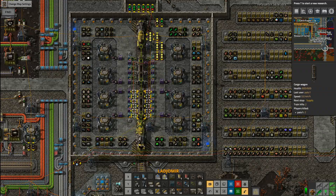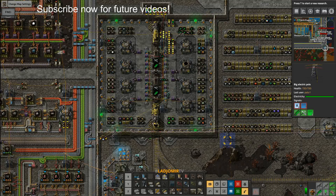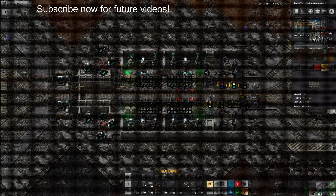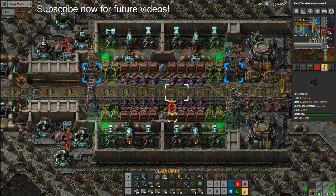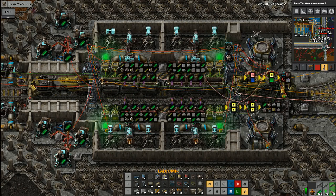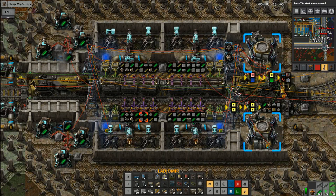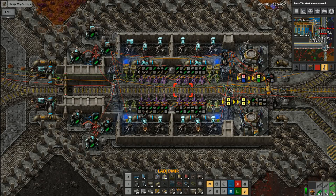Let me present the ultimate solution to you. What you see here is the supply hub. Every construction can be found around the train. Right now an outpost has requested ammo and repair packs, which you can see on the right panel. When the train has all the items needed it will depart and visit the requesting outpost. Once the train arrives, the purple inserters will grab all items requested by the outpost. Additionally, any junk items from the outpost will be loaded into the train and brought back to the supply hub. I also put these four lights to indicate if an outpost is active or not.